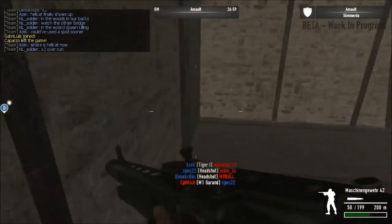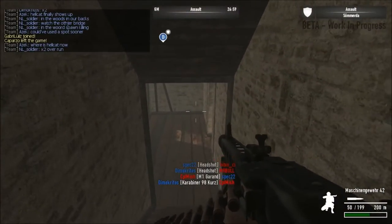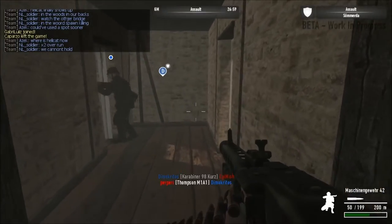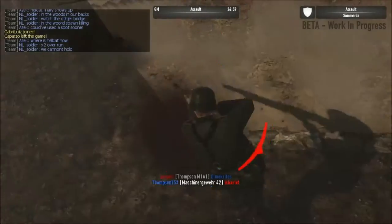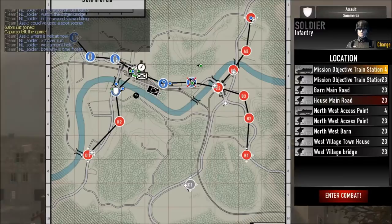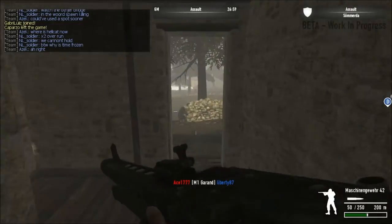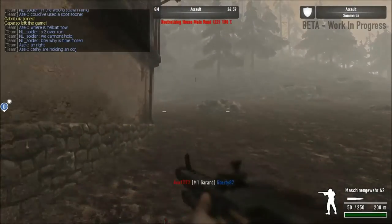Thompson M1A1 is down there — we want to be careful. For those who don't know, the Tommy gun is in this game: quick firing, not very accurate, but it is in this game and it's one of the more dangerous weapons. With submachine guns you actually get them at level six, so I could in theory get it.